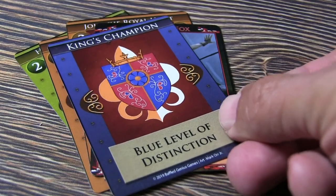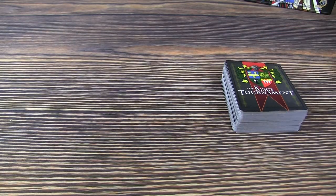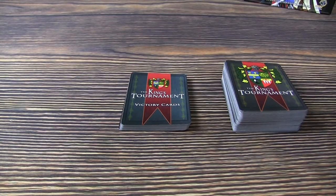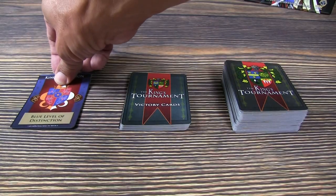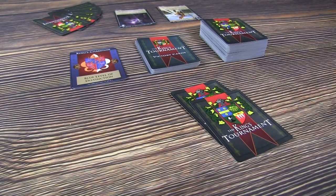Once one of your characters reaches the blue level of distinction, you have won the game. Setup is easy and meant to get you in the game very quickly. You have some different decks here — the main King's Tournament deck, a victory point deck, and of course the blue level of distinction cards for the ultimate champion. Each player receives seven cards from the King's Tournament deck.